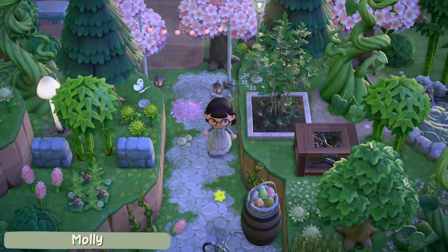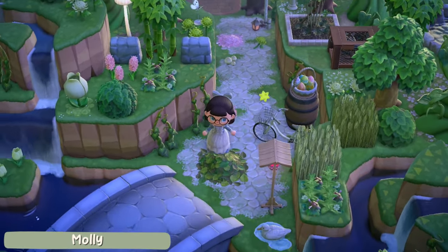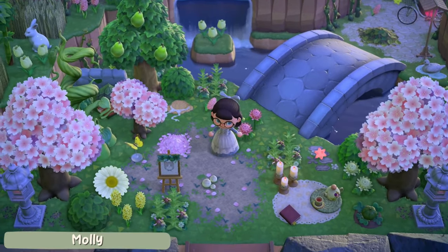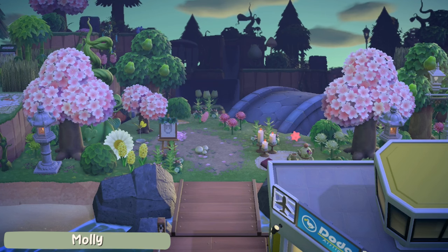The cliffs have also allowed for a nice walkway towards the rest of the island and as you walk back you can see a glimpse of the cherry blossom trees. It's very beautiful and it has a few different elements all kind of combined into one, which is really great.